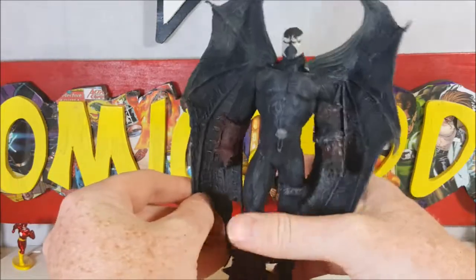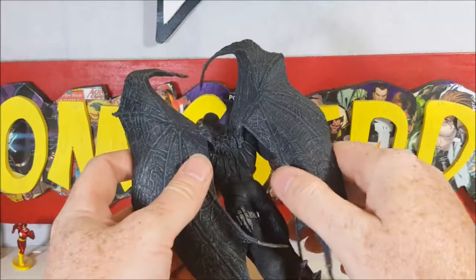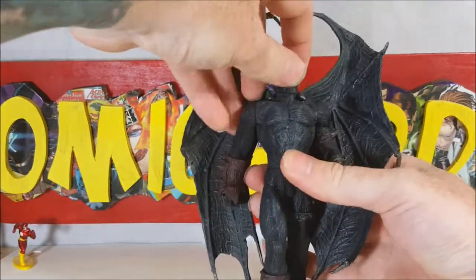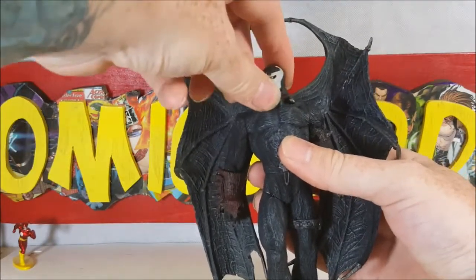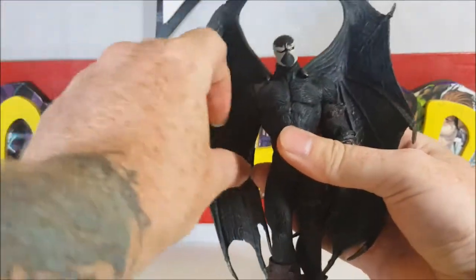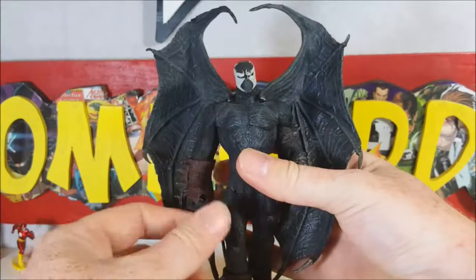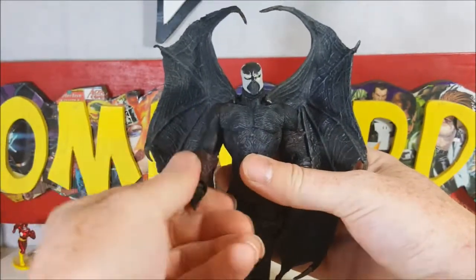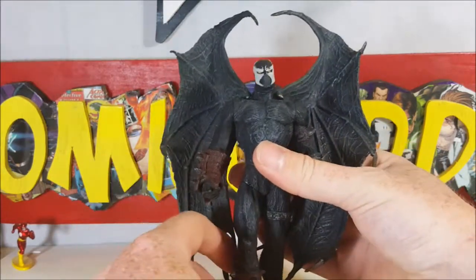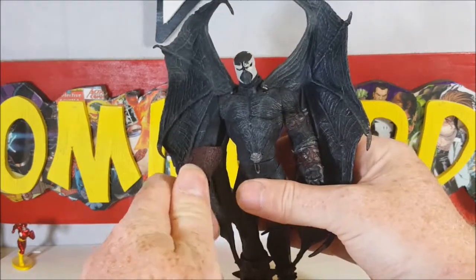Alright guys, let's go over articulation. The wings do not move — well, they kind of rock back and forth a little bit, but they're glued in there. The head does turn all the way around — no ball joint or anything, just standard. The arms can go up and down, and if the wings weren't in the way they could go all the way around, but the wings do stop them. There is forearm articulation, which is hidden behind his gauntlet.